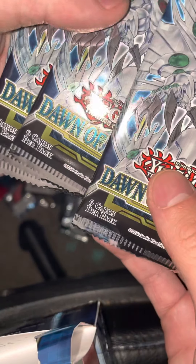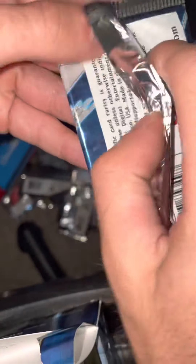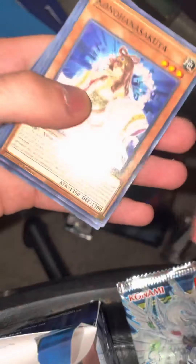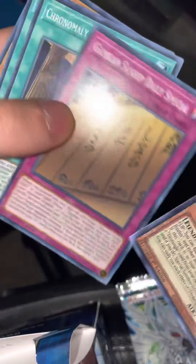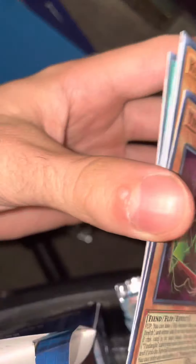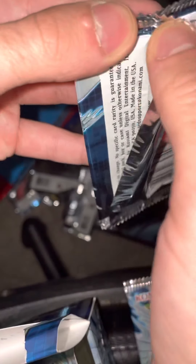Next up, Raul C from Arizona has three packs, and then one pack for Justin. Then the last 12 packs will be from my personal collection. Let's see if we can get some secret rares at least — these pulls today have been tough, we had a better box yesterday.